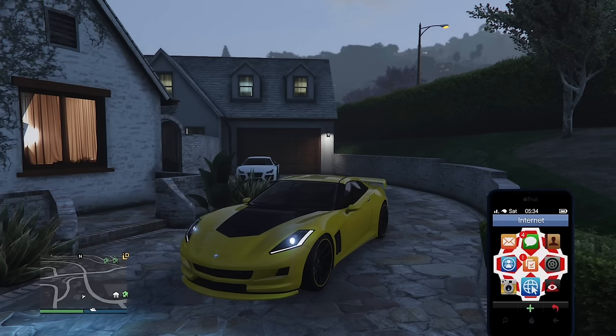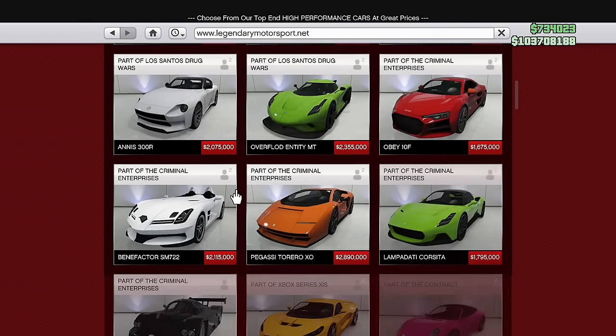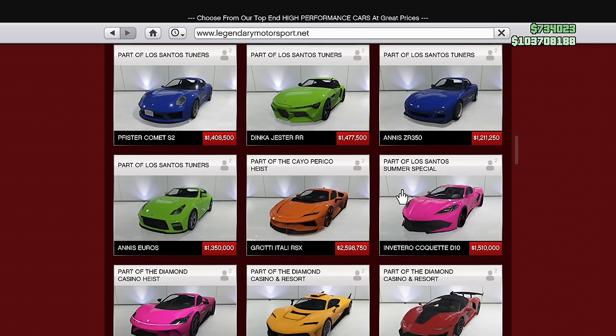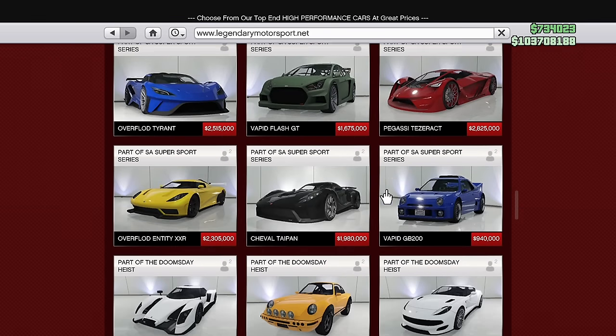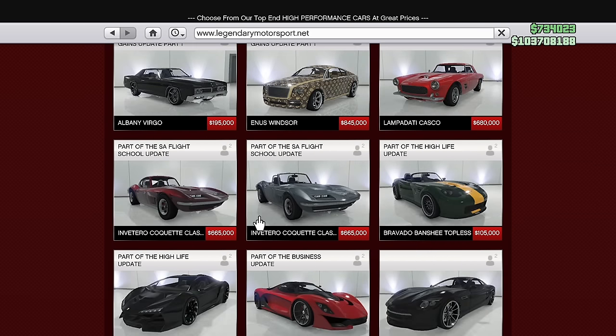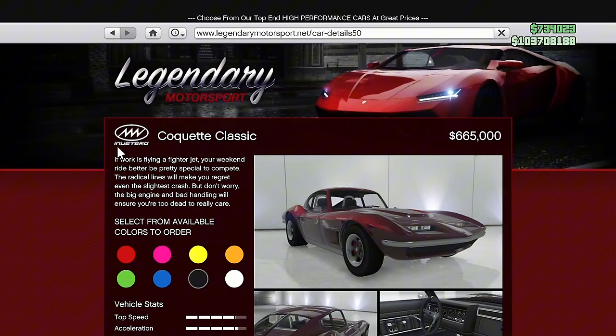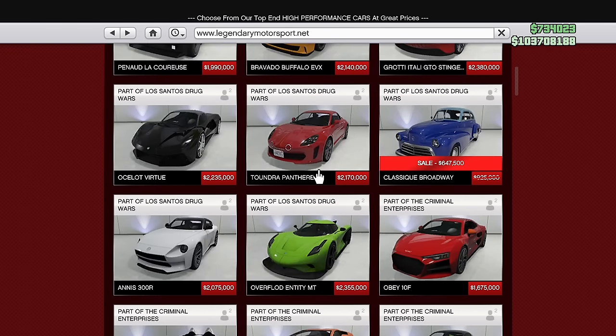The Coquette, which is based on the Corvette in GTA Online, seems to be under its own brand, when in reality it should be a Declasse — which is Chevrolet. This is funny because in real life, GM desperately wants the Corvette to be its own brand, separate from Chevrolet. And in GTA Online, they actually followed in those footsteps, which is quite funny.